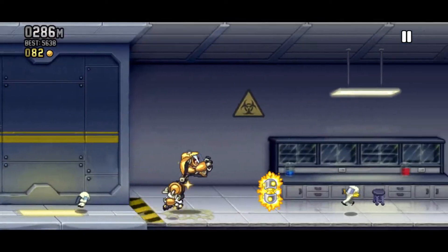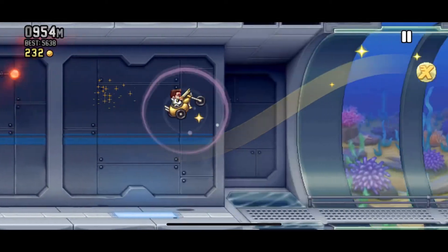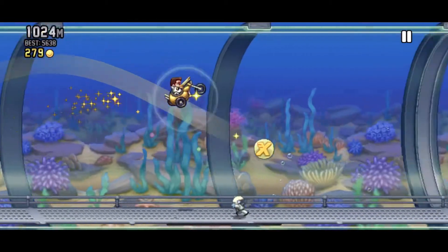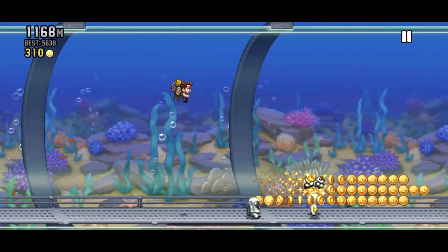Number 6: Vehicle Magnets. Another straightforward one — it's a coin magnet for vehicles. This is especially good for vehicles like the Baddest Hog to collect coins while in the air. This upgrade is not very useful when you don't have a vehicle, but I still think it's pretty cool.